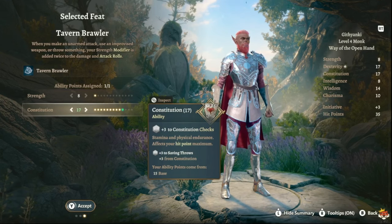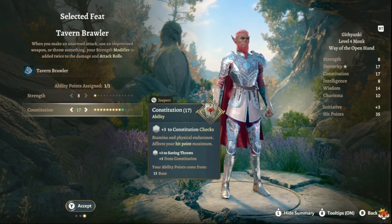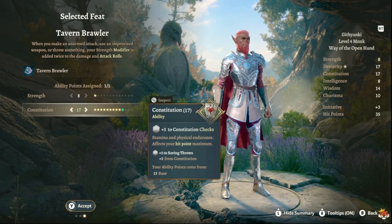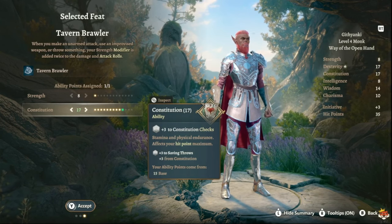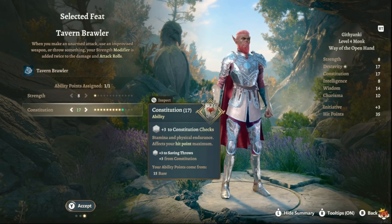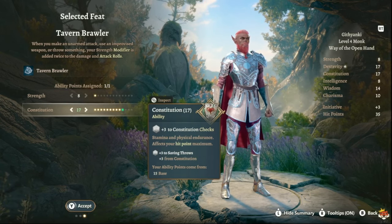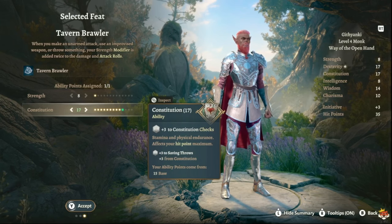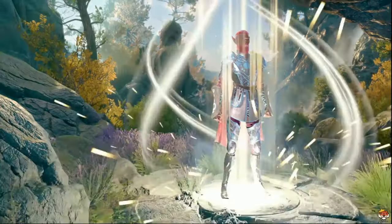In Act One, buy Elixir of Hill Giant Strength from Auntie Ethel. Every long rest she resets her inventory and has three more. As long as you don't go south of Blight Village she'll stay there. On lower difficulties you can just wait out days and farm them. There are other sources in the Underdark as well, but Auntie Ethel is the most efficient. Once you hit level four with these elixirs, you'll be doing a lot of damage.